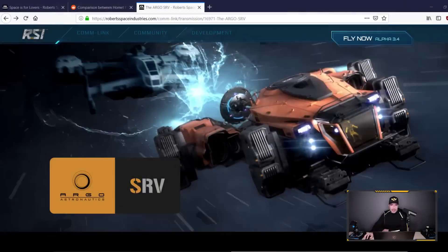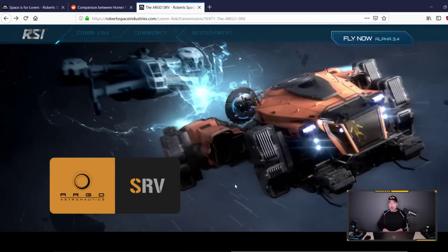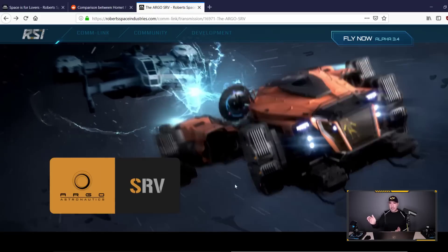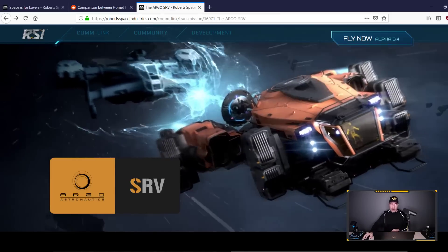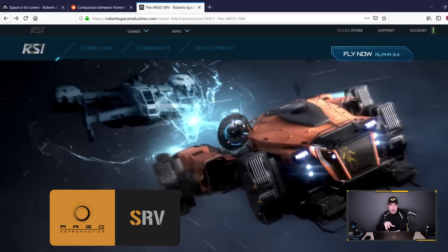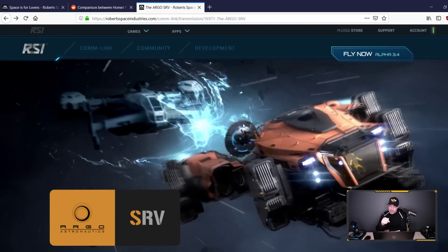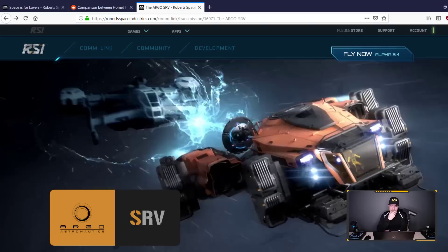At the moment there aren't too many places in Star Citizen where you can run out of fuel, but as our universe expands with more jump points and more systems, you can bet there's going to be some guy in his 890 Jump who gets stranded in the middle of nowhere. When that rich guy needs refueling, he needs to call you — in your Argo SRV — to come refuel or tow him. This ship might just be a massive money maker in the game.